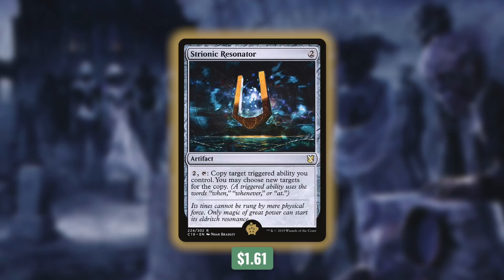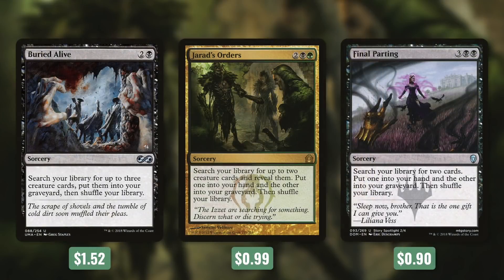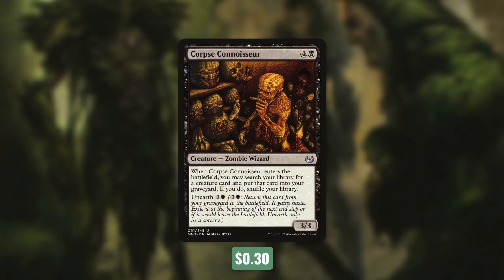Tactic number four: Hide and Seek. How do we get the right creatures into our graveyard? First up, there's Buried Alive: search your library for up to three creature cards, put them in your graveyard, then shuffle your library — fantastic for setting up powerful reanimation targets. We've also got Jarad's Orders and Final Parting. Jarad's Orders says: search for up to two creature cards, put one into your hand and the other into your graveyard. Final Parting does the same but for any cards, not just creatures. Getting the right card in hand and the right card in the graveyard is very powerful. Finally, Corpse Connoisseur lets us search for a creature card and put it in our graveyard when it enters the battlefield, and it has Unearth for three black for extra value.